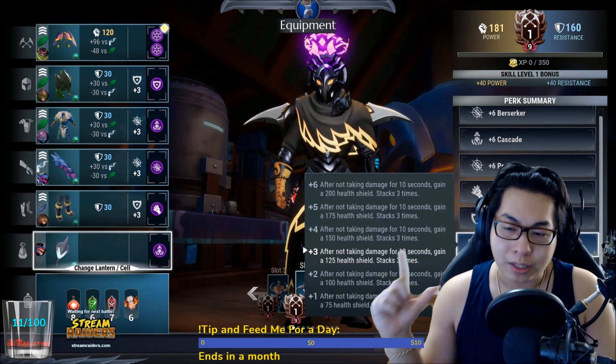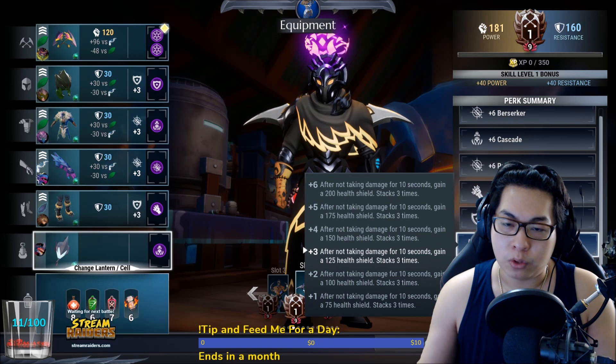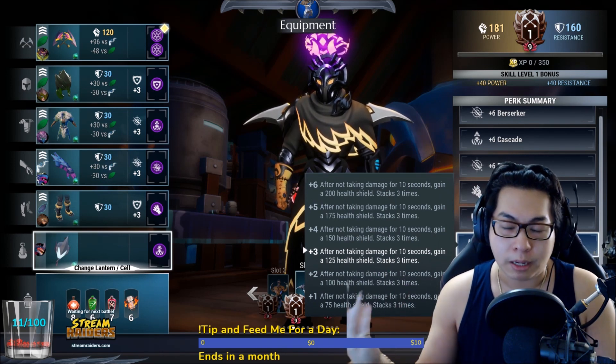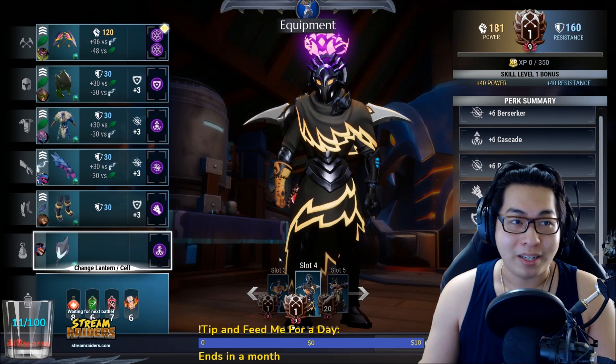Fortress gives you an initial stacking shield and adds seven percent crit rate. The calculation is: every 50 shield you gain one percent bonus crit. This gives you 125 times 3 = 375 shield total, which is 7 times 50 — seven percent. Easy. That's the standard general build.